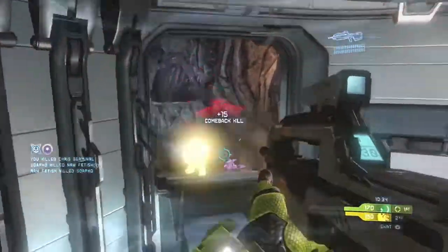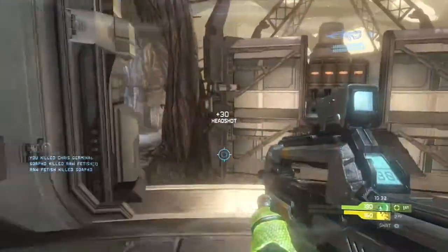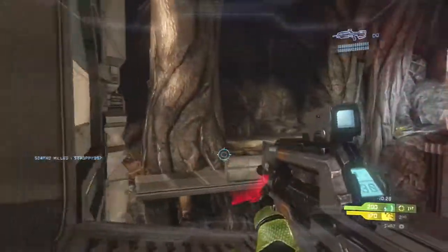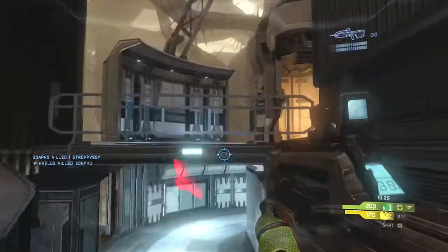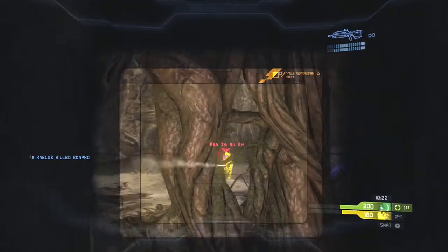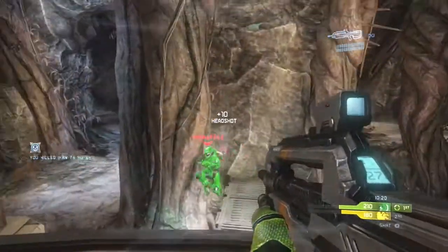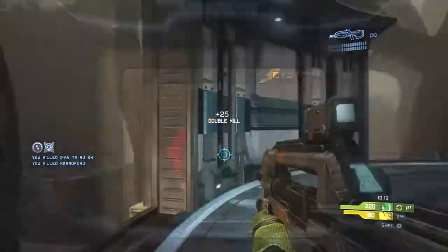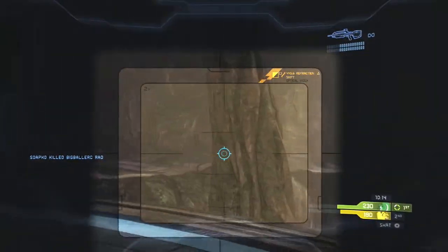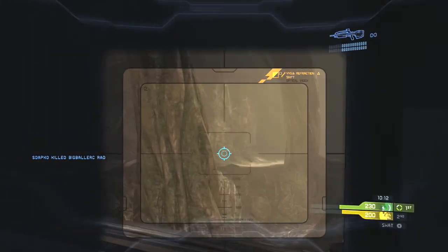Halo 4 will allow you to spawn directly behind or in front of people. If you've played octagon you know that's the case. It's very difficult to make maps where the spawning is not screwed up in Halo 4. Haven multi-team King of the Hill is a great example — you're standing in the middle of the map and people will rush up the ramp you just spawned on.